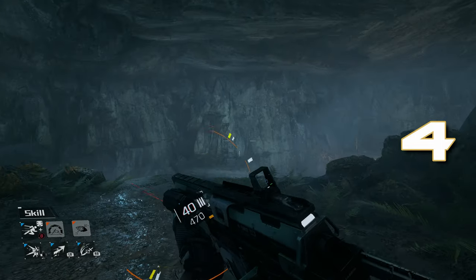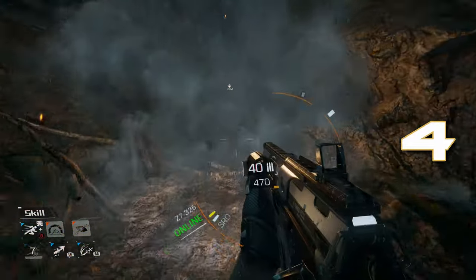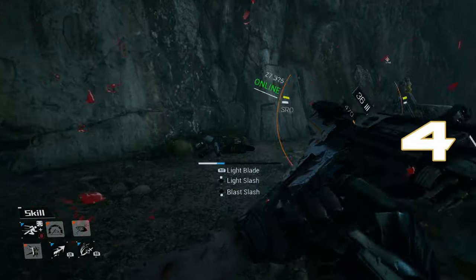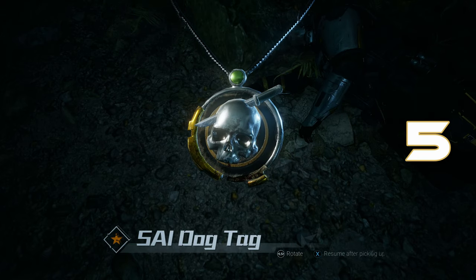Then once you get into the cave, you'll have a big battle in this area where you'll have to grapple across afterwards, blow out this fire, and then fight a few wolves. Once you take out all of the wolves, it's going to want you to turn a little wheel to the right, but before you do that, go ahead and pick up the dog tag next to this body laying on the ground. That is your fifth collectible.